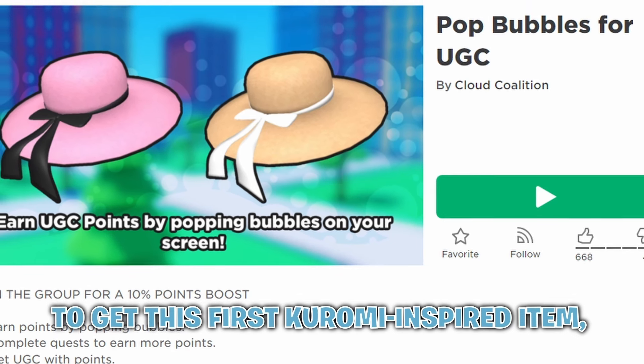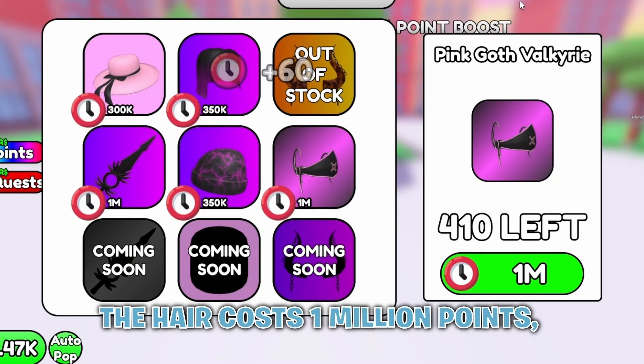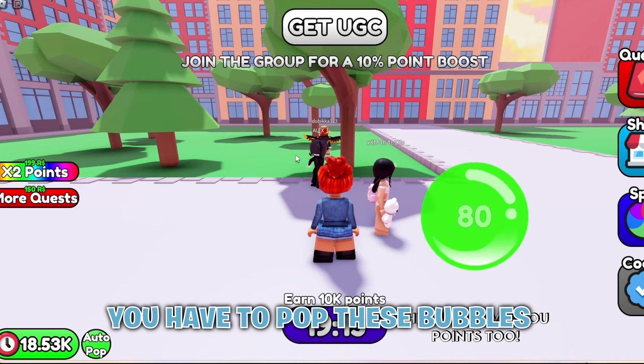To get this first Karami inspired item, you have to join Pop Bubbles for UGC. The hair costs 1 million points, and to get points, you have to pop these bubbles that randomly appear.